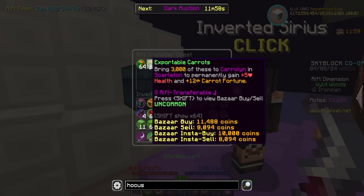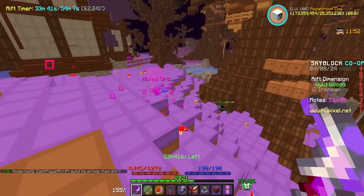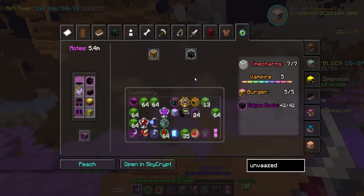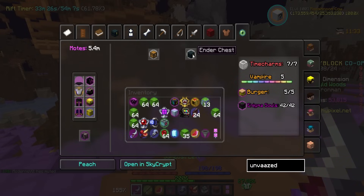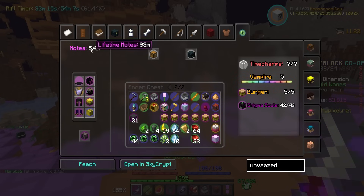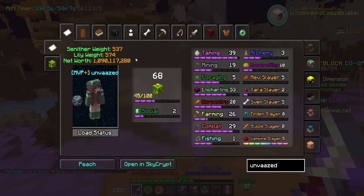I'm temporarily in the rift right now because I was grinding out two stacks of exportable carrots to put eye drops in our minions today. Someone punched me with their punch card artifact, which is one of the Shen's auction items. I took a look at their rift account - they had a Hocus Pocus Cypher, Blood Donor artifact, and punch card artifact. I clicked on their ender chest - nine rift prisms. Nine! They still have 5.4 million motes, and their lifetime motes are 93 million. Their Skyblock level is 68. What an insane rift account - can I borrow one of the nine, please? Maybe even two if you're feeling nice.